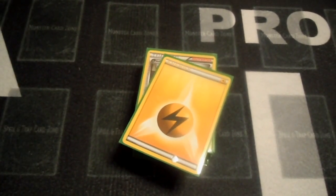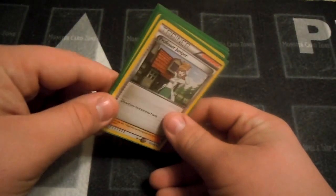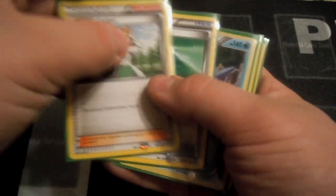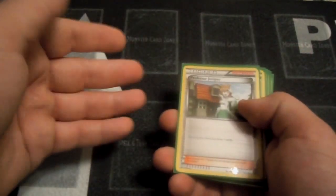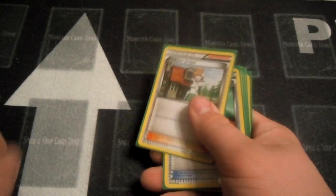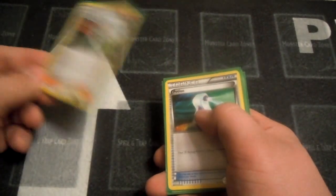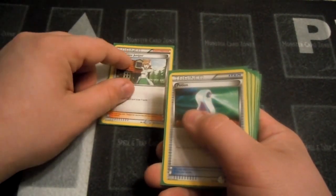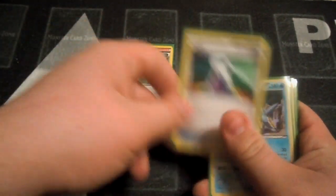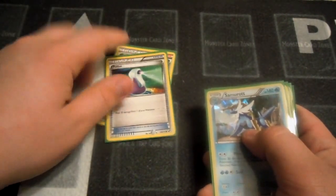I'm going to start out with the types of cards that there are. We're going to start out with the trainer cards. They're separated into supporter and item, and there's one called Stadium. I don't have any Stadium cards, but basically Stadium, just like in Yu-Gi-Oh!, is basically a field spell card. When one is played, the other is taken off the field and put into the discard pile. You can only play one supporter per turn; when it is played, it will remain on the field until the end of the turn and then be discarded. Items, however, you can play as many times per turn as you would like.